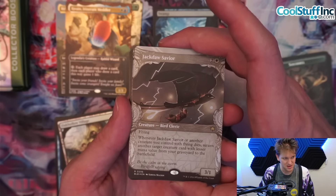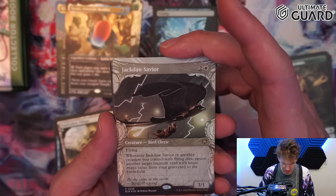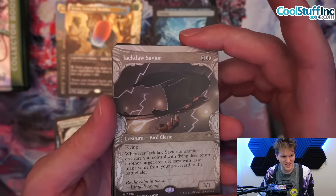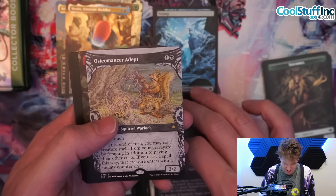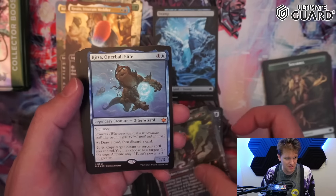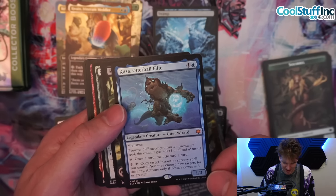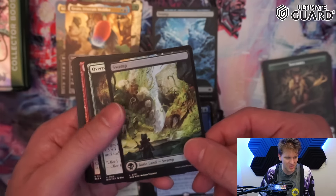Jackdaw Savior — the first one of these I've had. Bird cleric, three mana, three-one flying — when this or another creature you control with flying dies, return another target creature with lesser value from your graveyard to the battlefield. Looking for loops to break this. Chatterfang, fresh-looking, Osteomancer Adept, Bard of the Boambles pre-con commander. Kitza Otter Ball Elite seems kind of crazy — two mana, one-three, vigilance, prowess, tap to draw a card then discard a card, copy an instant or sorcery. You can only do it if power is three or greater. Interesting mythic otter.